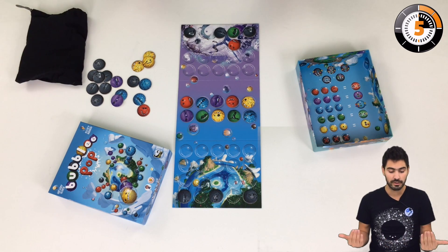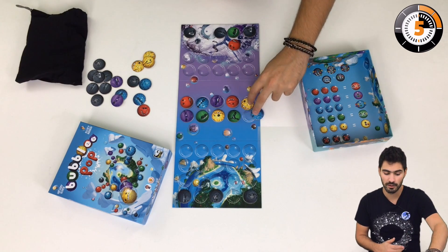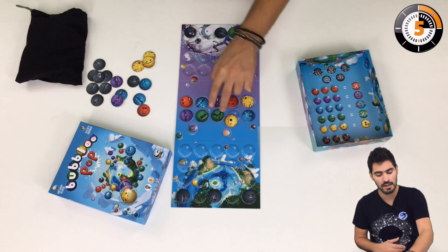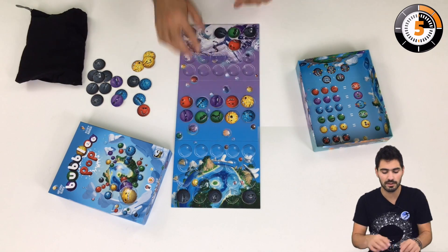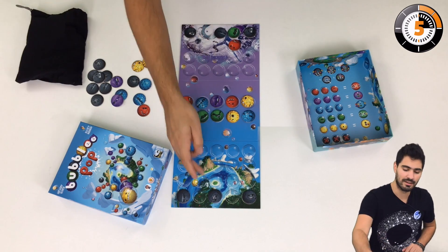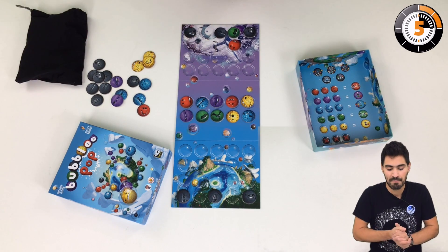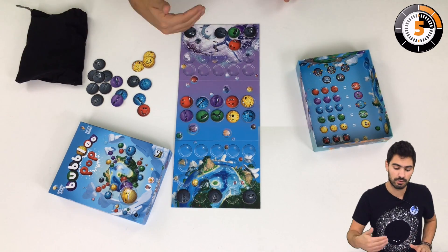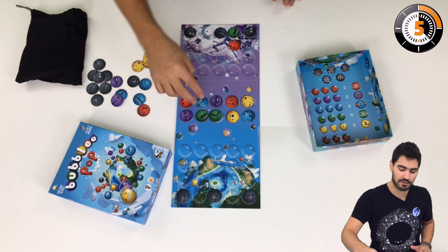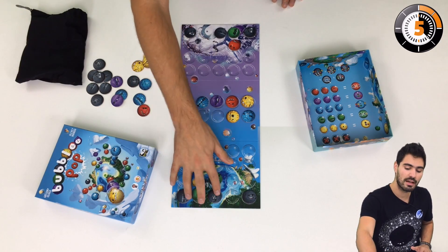Then we swap two bubblies, either vertically or horizontally. For example, this could be good for one player to create a horizontal line, but there's a black bubbly here that might get in the way. The active player then chooses two adjacent bubblies, either horizontally or vertically, and makes them fall on their planet — and this is where the black bubblies come in.